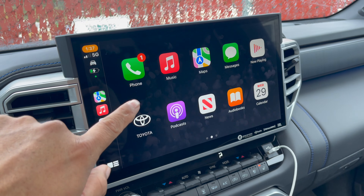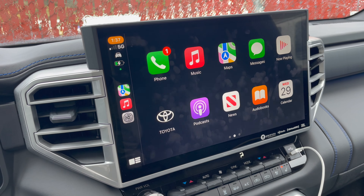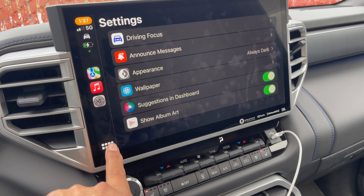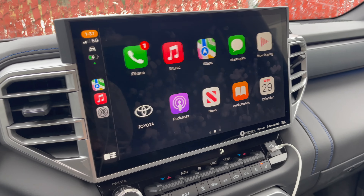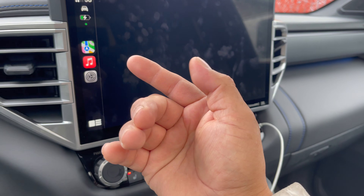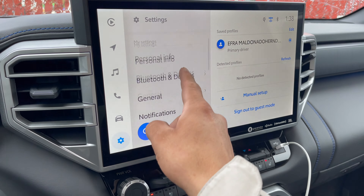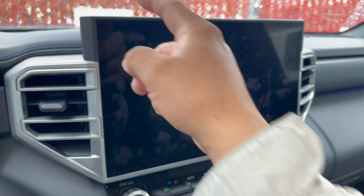I wish that Toyota would build a shortcut right here to turn it off right away. I don't see anything for that. I'm not saying you can't do it, but there should be a shortcut. Instead, you have to go find it, and it's very sensitive. With Toyota, you have to scroll and find your display setting and then turn it off like this.